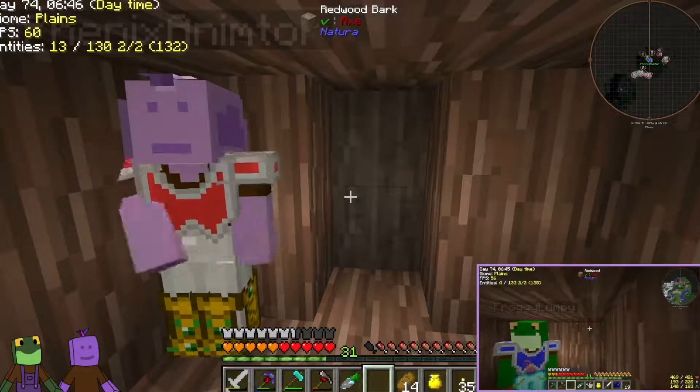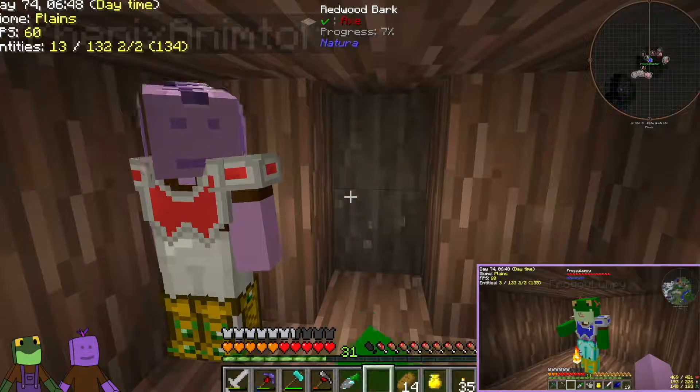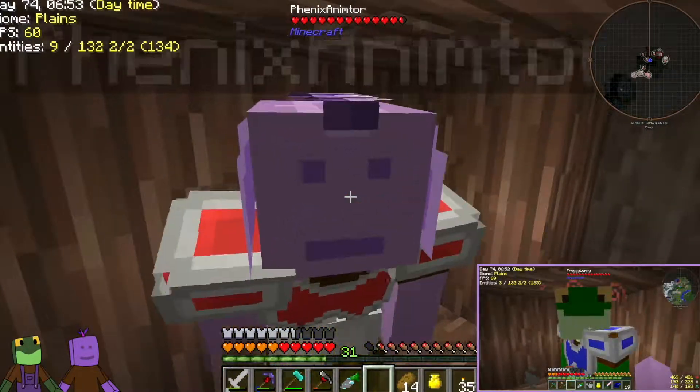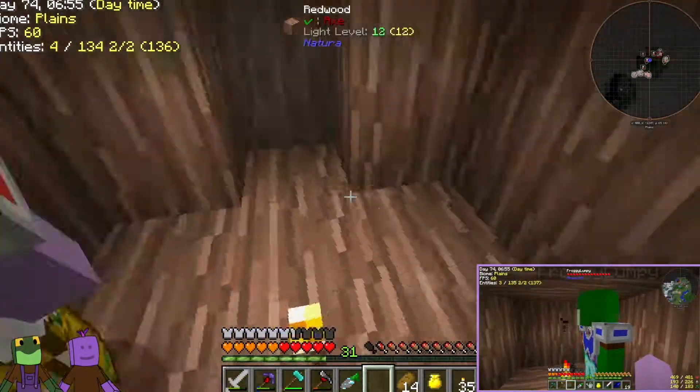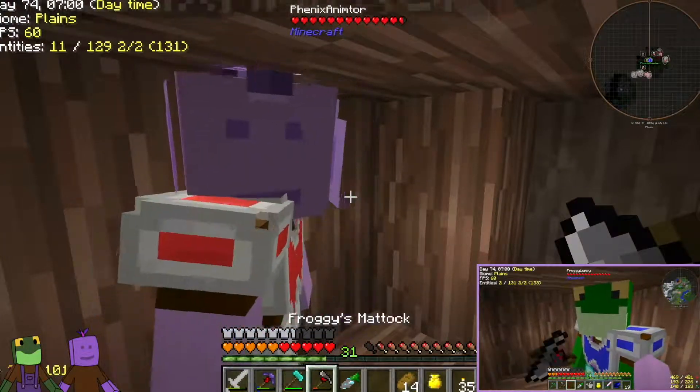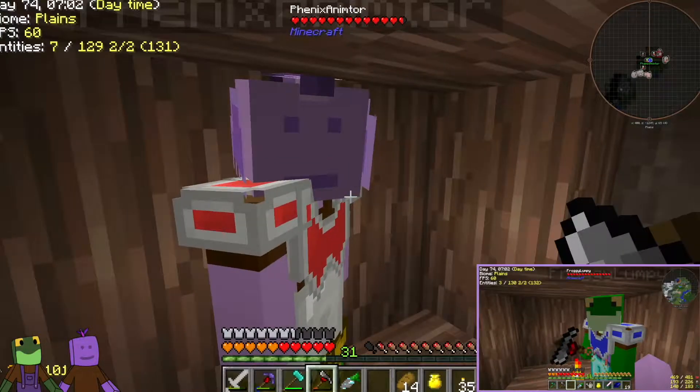Hello everyone, this is Phoenix Animator. Hi, I'm Froggy Lumpy. Welcome back to Project Ozone 2 Reloaded. We're on episode 9. We're hiding in the tree because it was a blood moon. So we're going to go outside now and Phoenix is going to explain the situation to us.